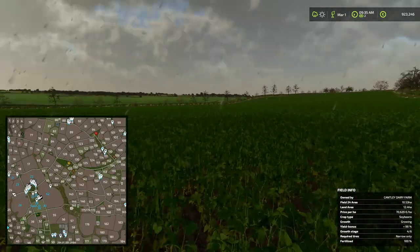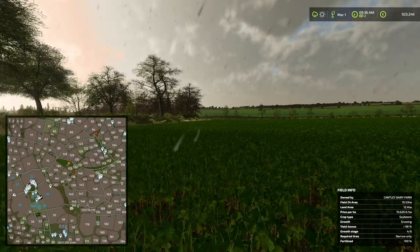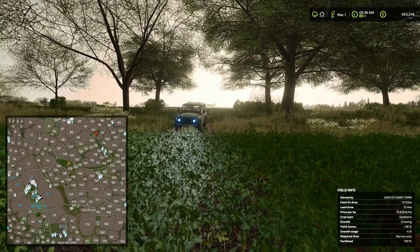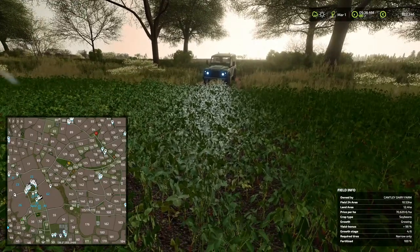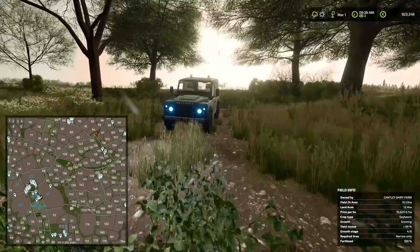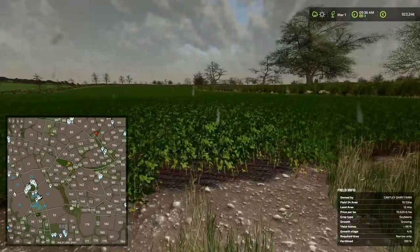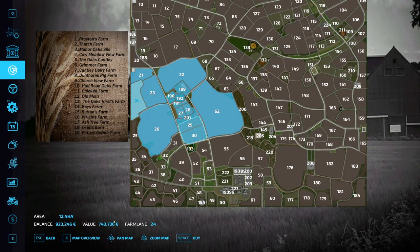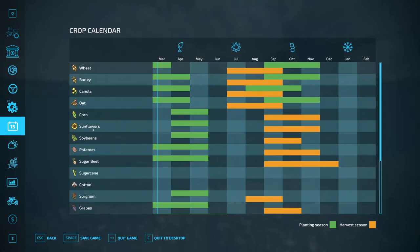The price is over 700,000 for 10 hectares. I cannot see exactly how much soybean I will get, but I have made the decision — I am going to buy this field. Field 24 right here: the area is 12 hectares, 743,000. We are going to buy this, and I don't have to do anything on the field — we have soybeans ready to harvest in September.